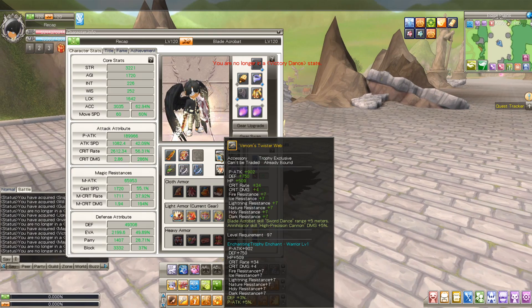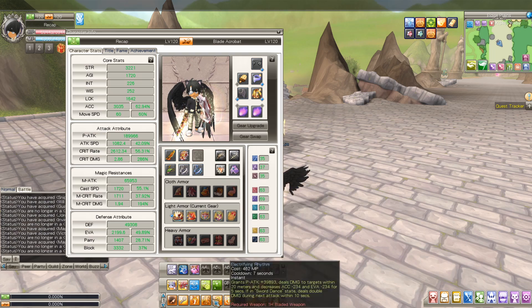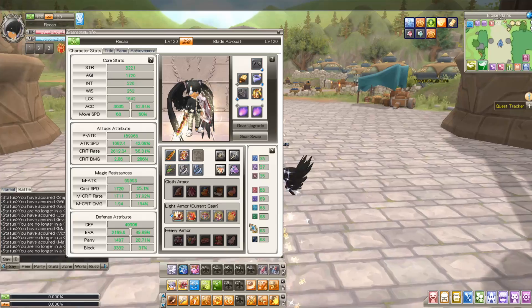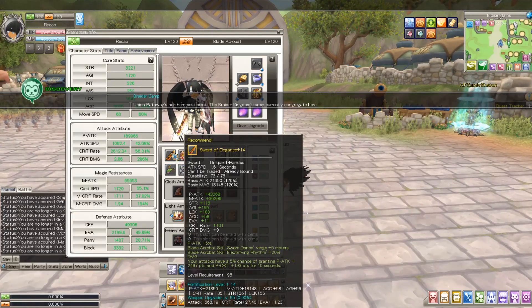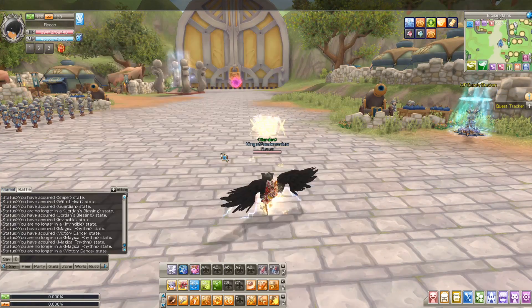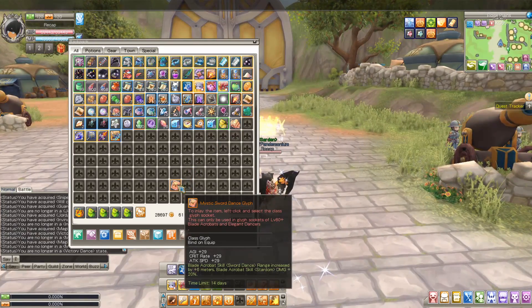This trophy drops from Venom, which is a world boss — pretty sure it's in Whispering Woods. This boss drops this trophy, and it actually gives plus five meters to Sword Dance for the Acrobat skill. This right here gives Sword Dance plus five meters, and this does too. There's also a glyph — Blade Acrobat Sword Dance range increase plus six meters and Stardom damage plus 20 percent. I just bought this one for the video.